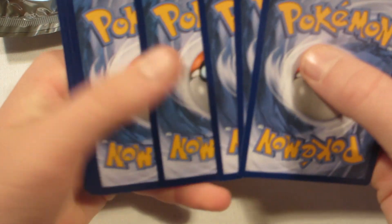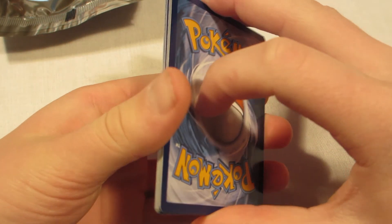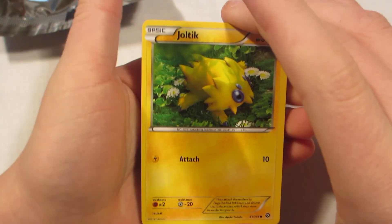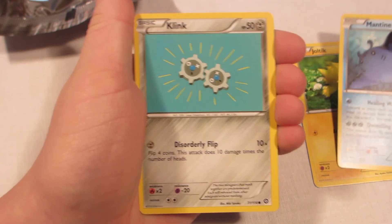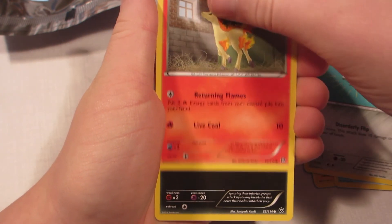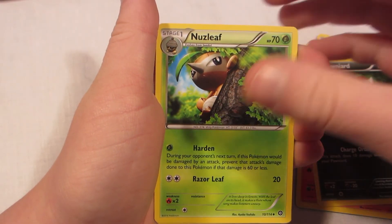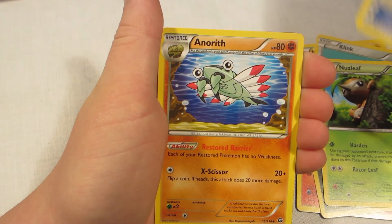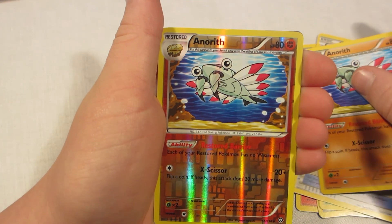One, two, three. One, two. Alright, so that's that. Let's flip it. We have a Joltik, a Mantine, a Clank, a Ponyta, a Pawniard, a Nuzleaf, a Claw Fossil Anoreth, an Anoreth, and a Reverse Anoreth. That's cool.